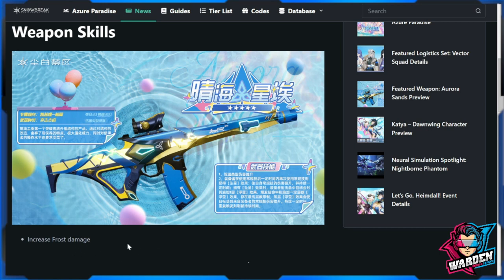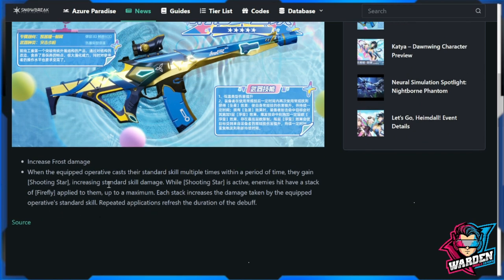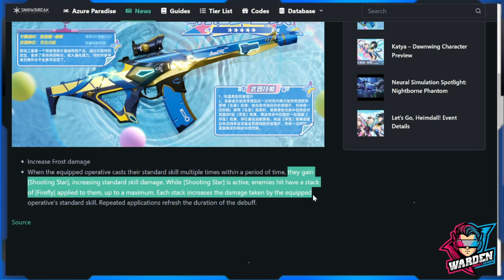The weapon increases frost damage. When the equipped operative casts their standard skill multiple times within a period of time, they gain Shooting Star. This increases standard skill damage while Shooting Star is active. Enemies hit have a stack of Firefly applied to them, up to a maximum. Each stack increases the damage taken by the equipped operative's standard skill.